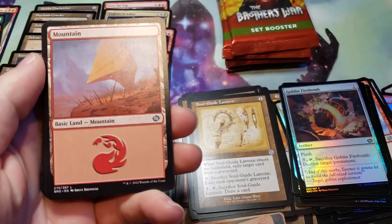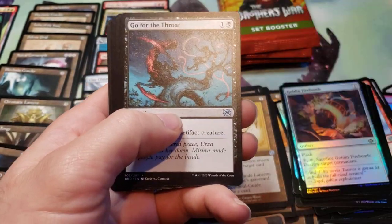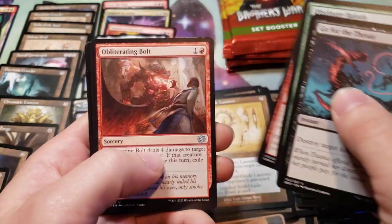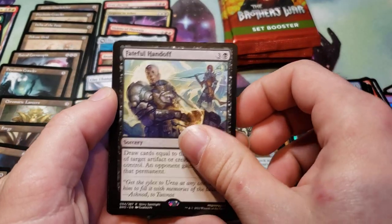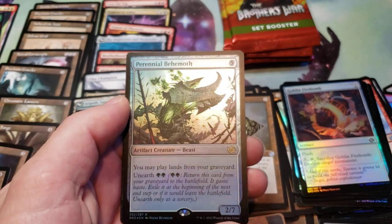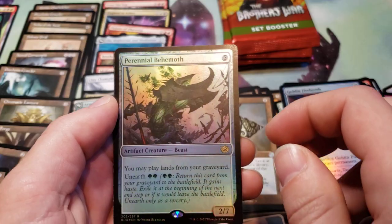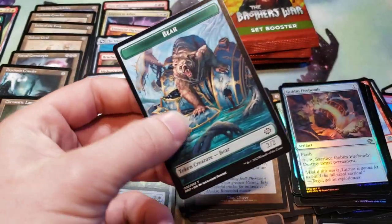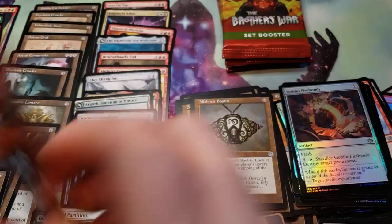Down to the last few packs. Chromatic Lantern — I hope I can pull a schematic of that, that'd be cool. Mishra's Bauble, Fate Full Handoff, and a Foil Perennial Behemoth. Another play lands from your Graveyard card, and a Bear Token.